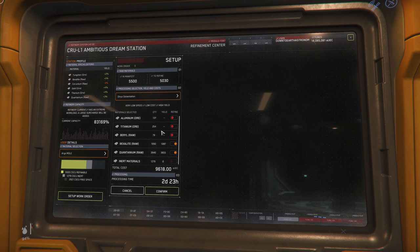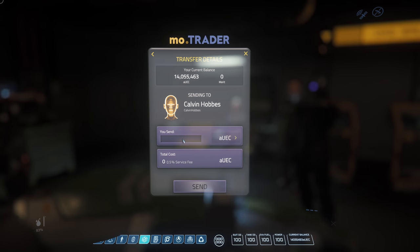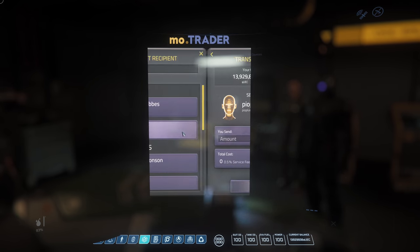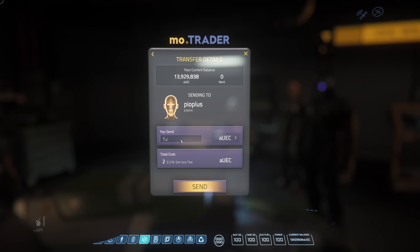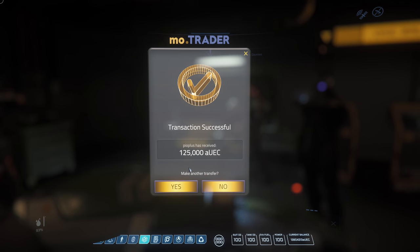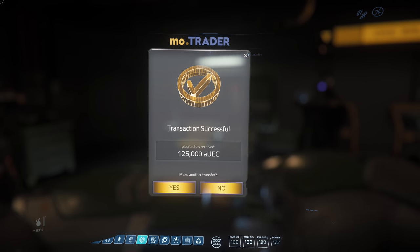We ended up with 1,087 yield for Bex and 3,855 yield for the Quintanium. Kelvin gets 125,000 Alpha UC. Kelvin — there we go. Pio Plus gets paid as well. Everybody's got paid. Well done — that was a good rock.